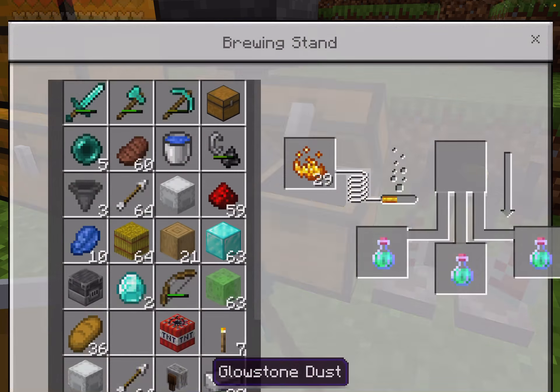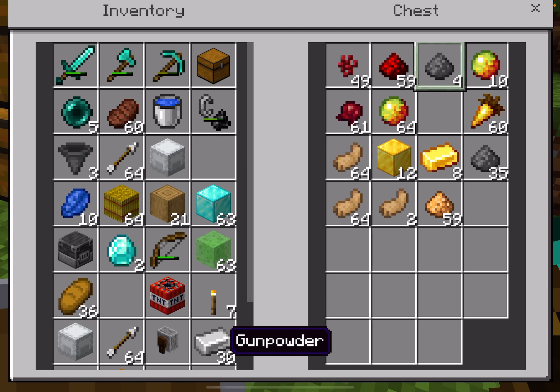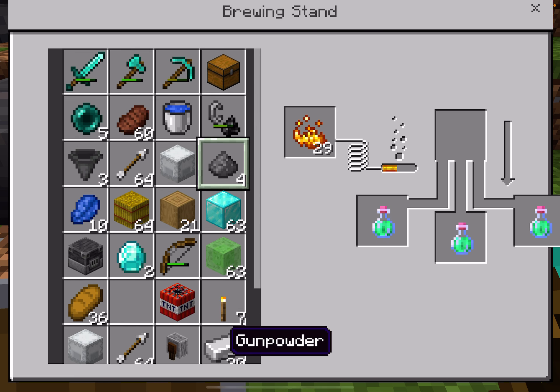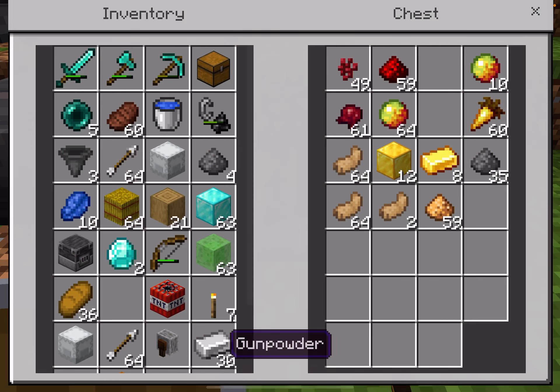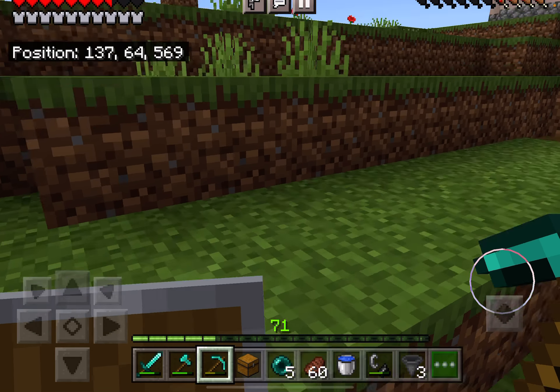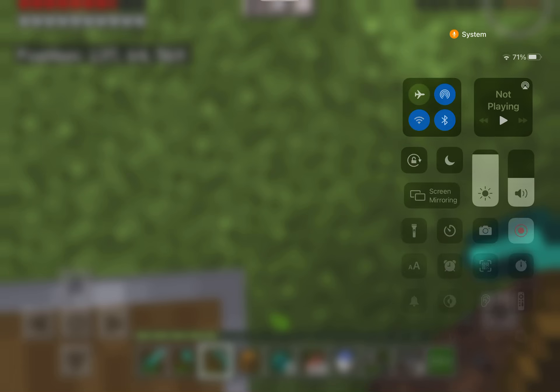To make it into a splash potion, you put gunpowder in it and it will turn into a splash potion, but I don't want to do that. So that's how you make a Jump Boost Two potion.